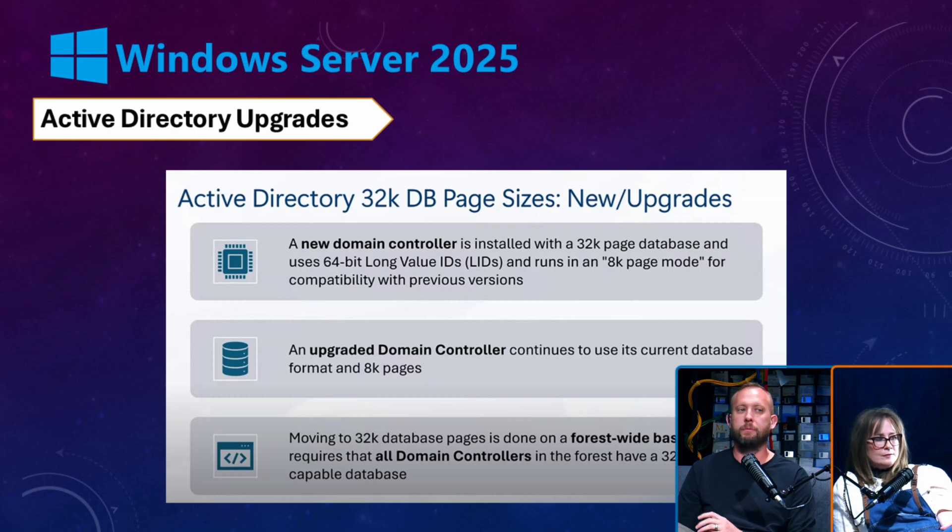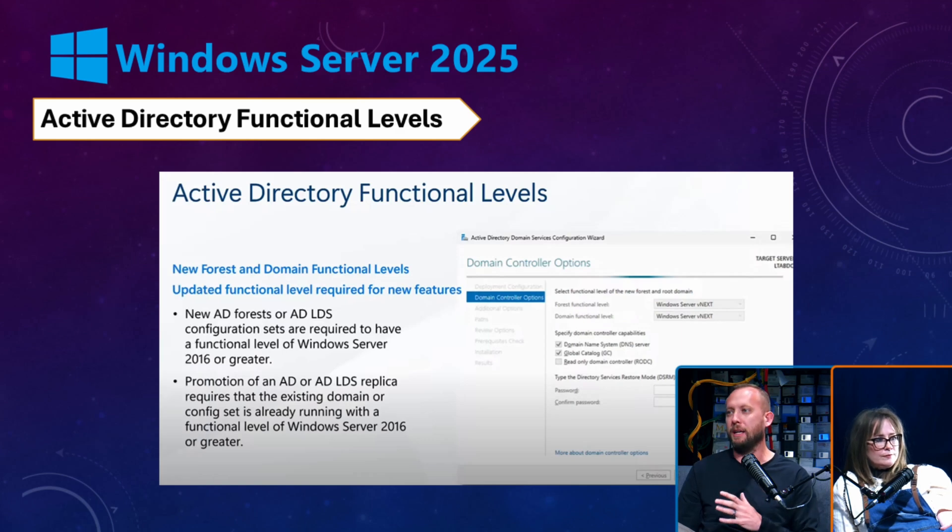Active Directory has some significant upgrades. For very large environments, the database has increased page sizes, so it's faster and more secure. You've got to be in a big environment to really see this, but it's cool to see it. Because of that, we are seeing a new forest functional level change. When you see forest functional level changes, there are schema additions that also pave the way for new features in the future — so because of the database upgrade and additional features, you are going to have to raise that forest functional level.